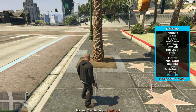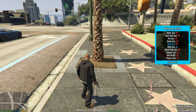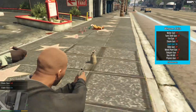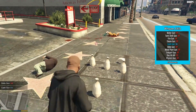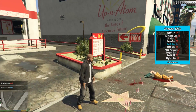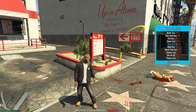What else have we got here? A cash gun — that's always handy. 40 grand a drop, nice. There's also the teleporter gun — I should show you that, it's a bit of fun.